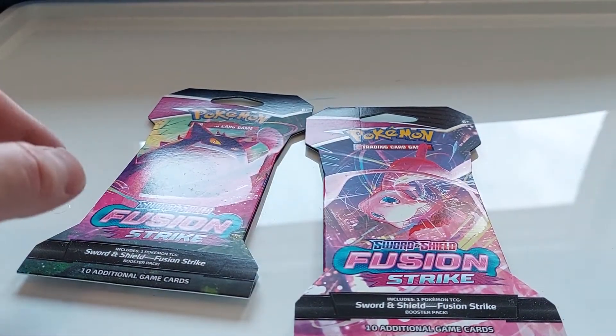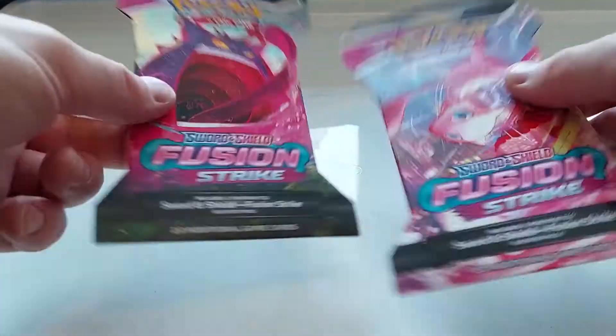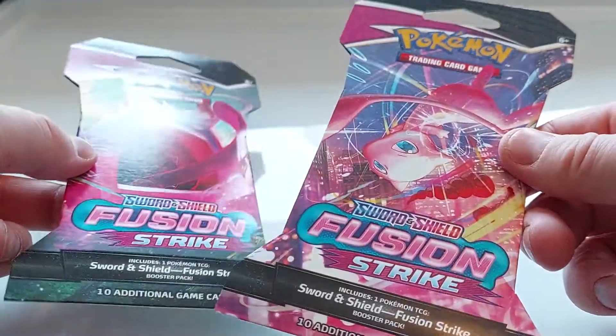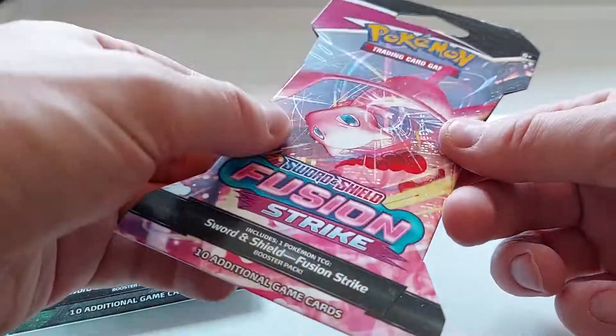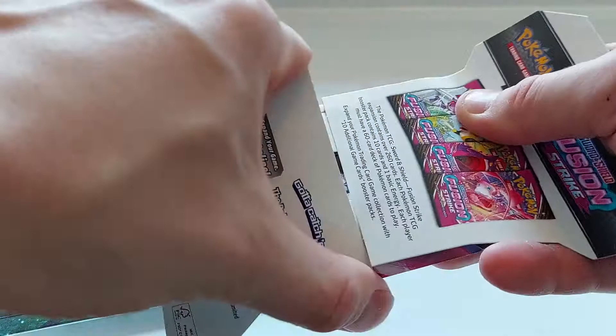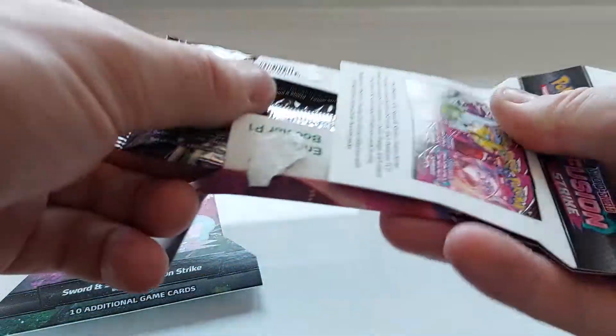What's up, YouTube? My name is Veikku. In today's episode, we're going to open two Sword and Shield Fusion Strike Pokémon card packs, and I'm also going to give you the TCG codes for free, so the first one gets it. Merry Christmas, by the way.